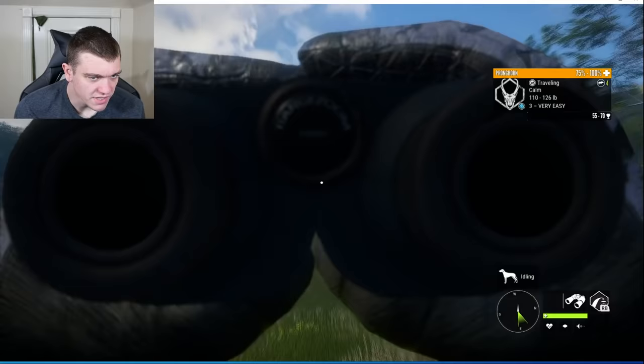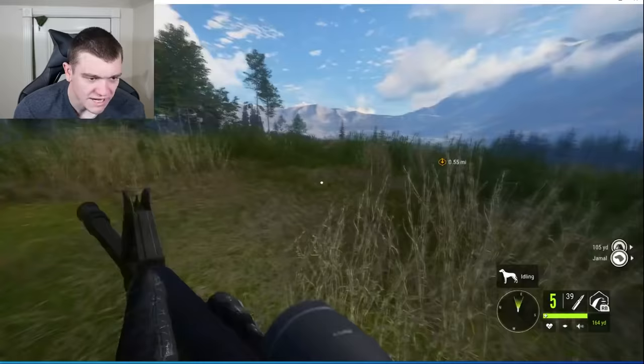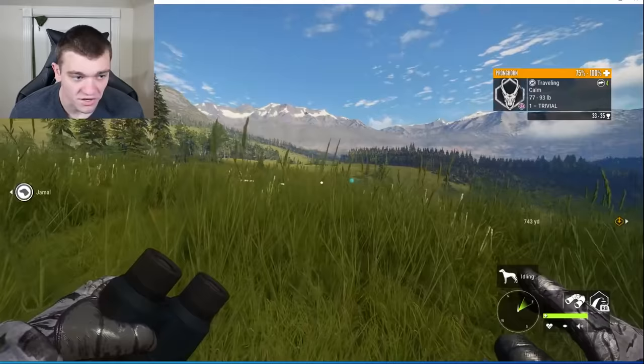Let me go ahead and pull it out — I'll try to go for a heart shot. If I can get a heart shot, I should be in good shape and probably able to knock it down as is. They're going the wrong way. We've spotted some more pronghorn and it looks like they're actually coming our way, so that's pretty good. They're coming right toward us — they're going to give us a close shot.